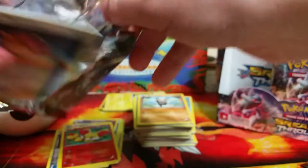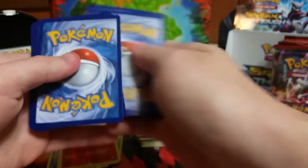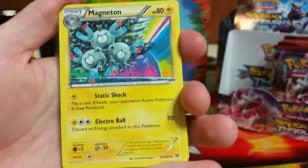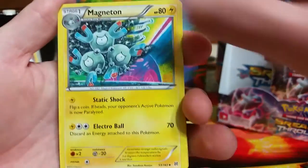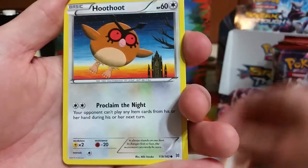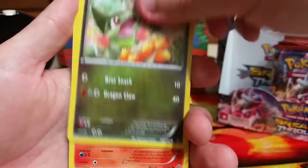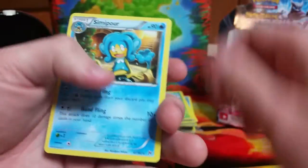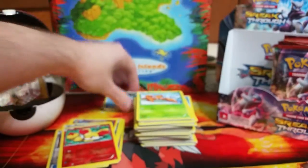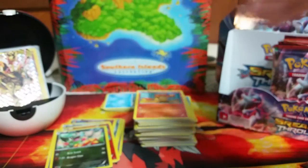Chubby Hoothoot staring us down — this Hoothoot cracks me up. Magneton is another one of my favorites. Floatstone, Houndoom Spirit Link, that Hoothoot, Pikachu, Remoraid, Axew, Pansear. Reverse holo is another Axew and the rare is a Simipour. I'm not a fan of these monkeys — I can say it a million times and it will still be the case. Down to two packs in this half.